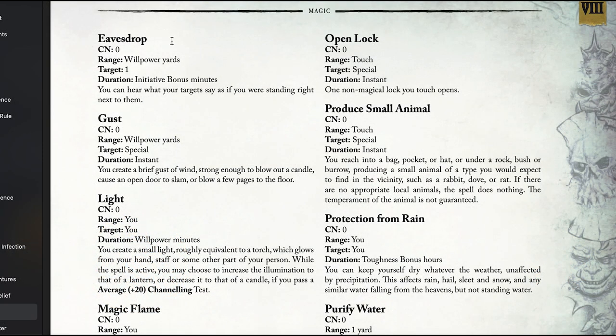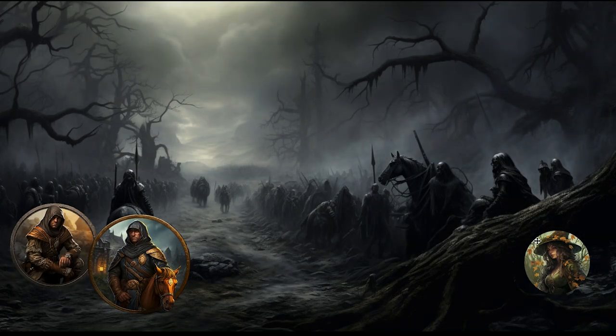Hayden has a lot of petty magic spells, and one of them is eavesdrop. It has a range of willpower yards, so she's well within range. The target is one — meaning she can only hear one of them, not a full back-and-forth conversation. You can hear what your target says as if you were standing right next to them. Let's see if Hayden can hear what the horseman is saying.